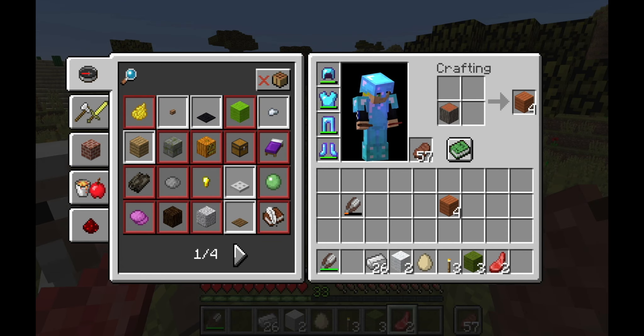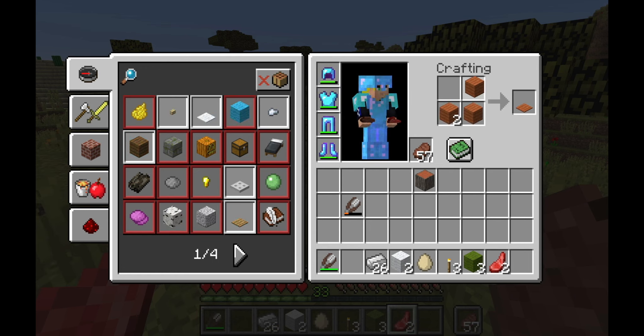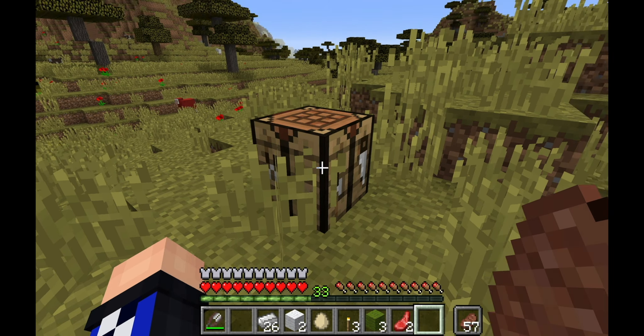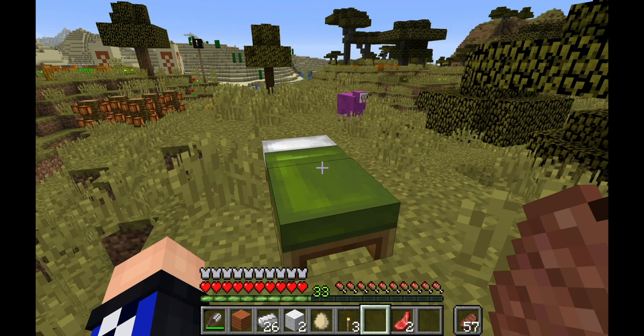Next, create a crafting table with one of the wooden logs by converting it into planks, and placing one of the planks in each slot of your menu. Right-click on the crafting table and convert your second wooden log into planks again. Place the three wools in a row and then place the three planks underneath that row. Now, you have crafted a bed.